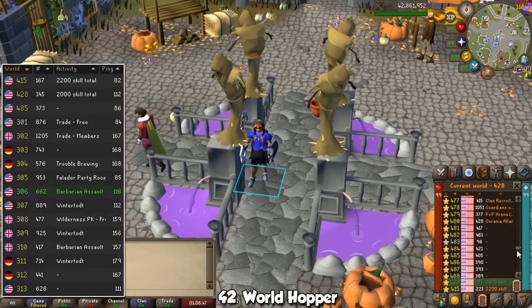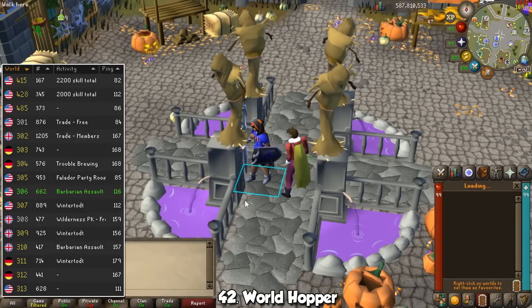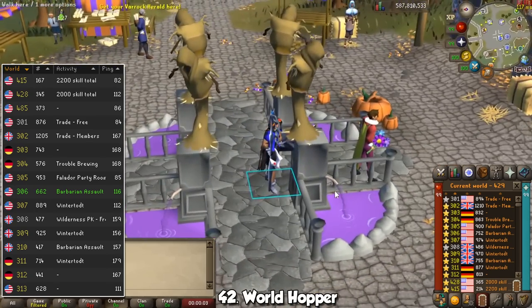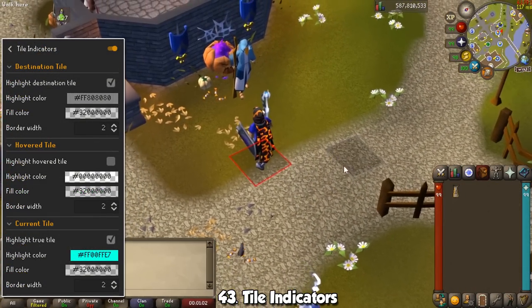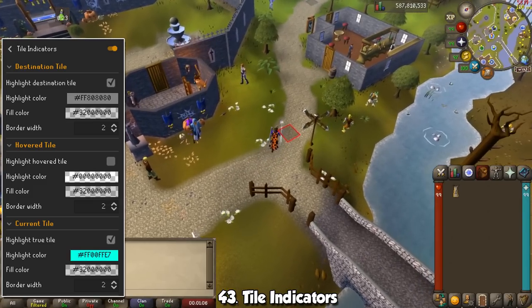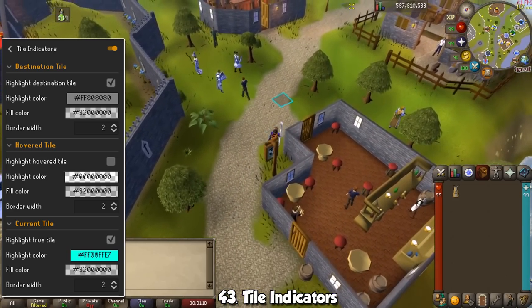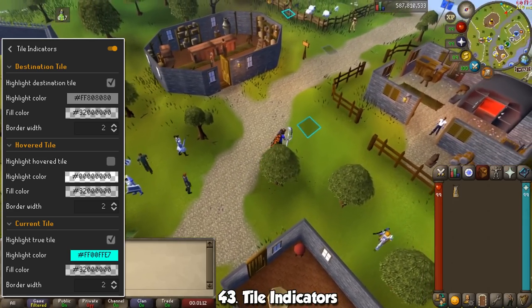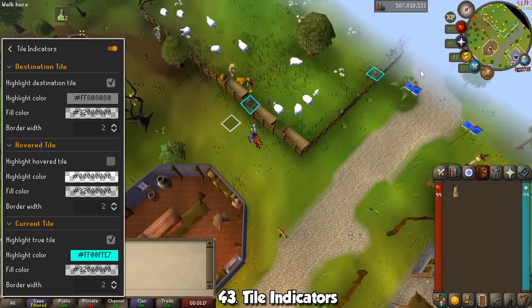If I had a dollar for every time people ask what the outlines are around my items during my streams, I would be richer than Jeff Bezos. With Inventory Tags you can shift-left-click your items and pick any color for the outline — I use red for melee, green for range, blue for magic, and white for special attack weapons. World Hopper offers a ton of tools — you'll see a sidebar showing every world and what ping you have, keyboard shortcuts for quick hopping, and you can even choose to avoid free-to-play worlds, PvP worlds, and specific regions. I absolutely love Tile Indicators because it teaches so much about movement in Old School RuneScape. You can turn on True Tile and it will tell you exactly where your character is, since sometimes it takes a little bit to get to its destination — with it you can do tick-perfect movement.